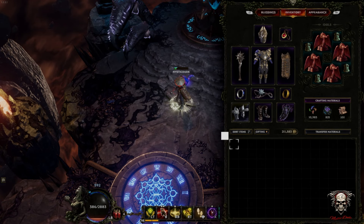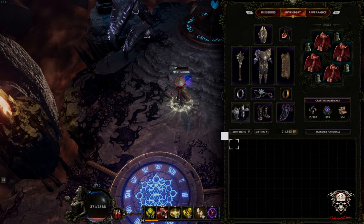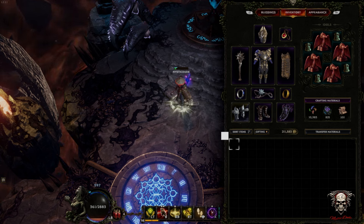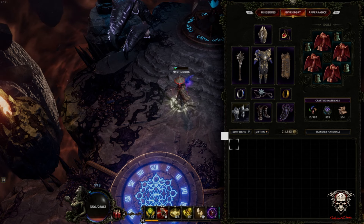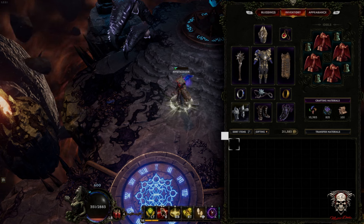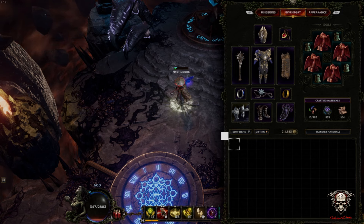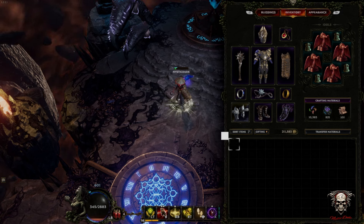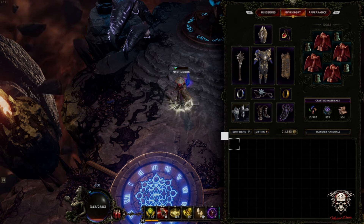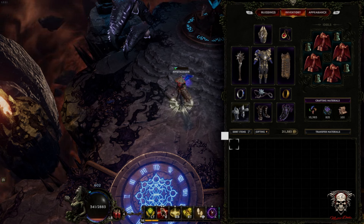Hi and welcome to a Mystic Dude Last Epoch video. A couple of people have asked me to show what build I'm running and how I'm playing it, as it's a variation of what others are doing. I have no doubt that I'm probably doing it wrong and I'll need to change it. I'm running healing hands on a paladin — I was leveling with Rive, took it off around level 90, and went full into this build. I'm currently level 98 as you can see.